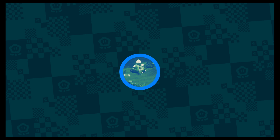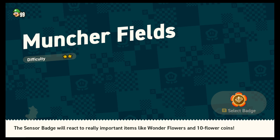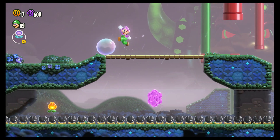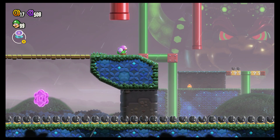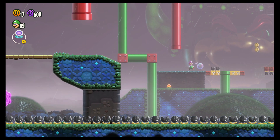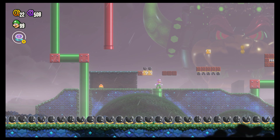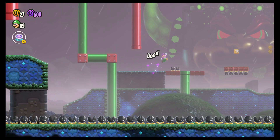Muncher Fields. You might recognize that enemy name. This is an interesting level — a very different experience if you play as Nabbit or Yoshi because you can just kind of ignore what you're supposed to do. But we're Luigi, so we won't be doing that. These are the munchers — well-known, kind of lesser-used enemy. They usually just have spikes. We actually can't kill them with just jumping on them, but we can at least get some coins for our trouble.